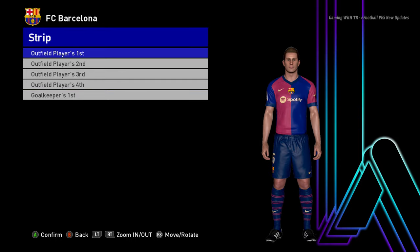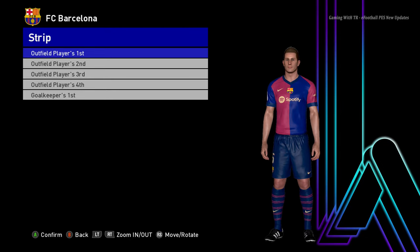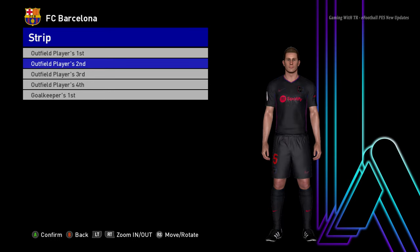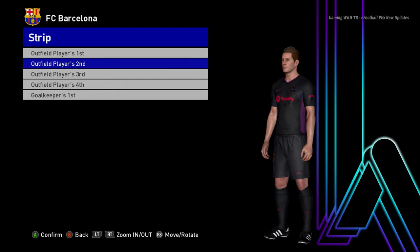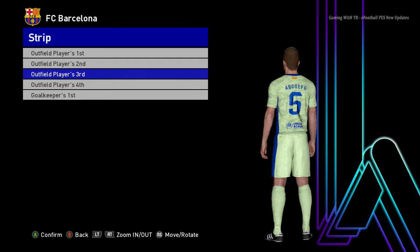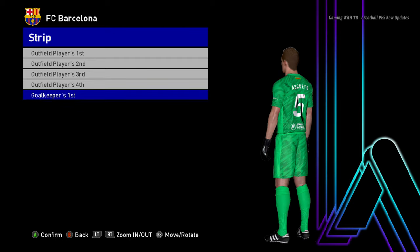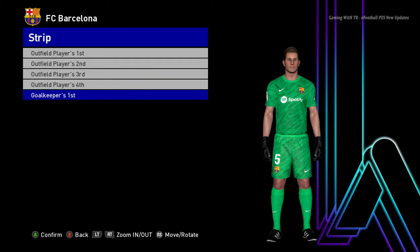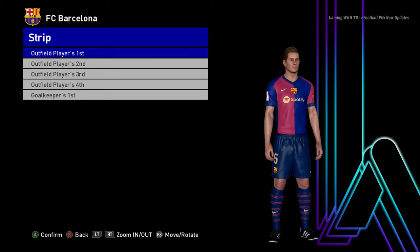Let's go for the final team of this update — here is Barcelona. This is the home jersey of Barcelona. On every kit update preview I always end up with Barcelona — every single time! Here is the away version, and here is the third version. That's cool. And here is the goalkeeper version. I hope you guys love this update — if you do, subscribe to my channel and hit the like button. The link is in the description. This will work on all patches, no worries. I'm using the T99 patch. I'll see you in the next one — stay safe, goodbye, take care!